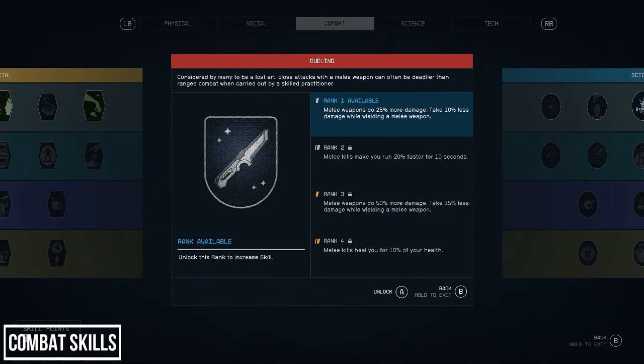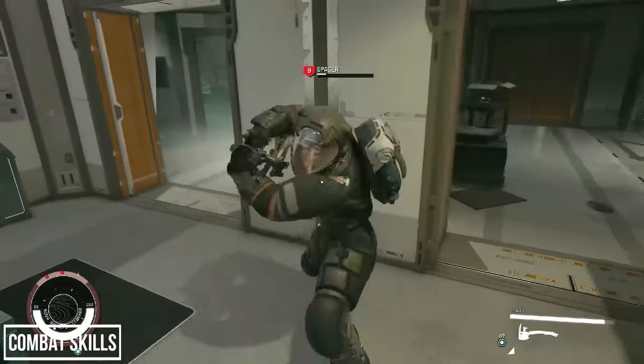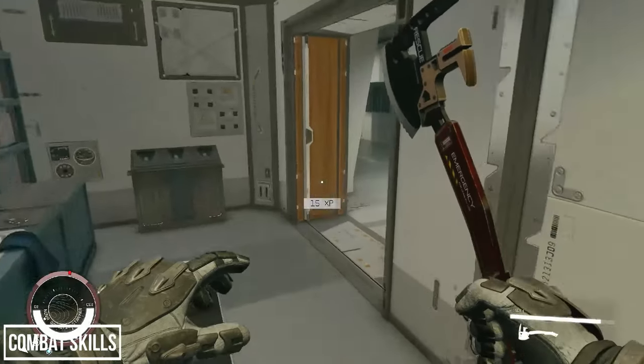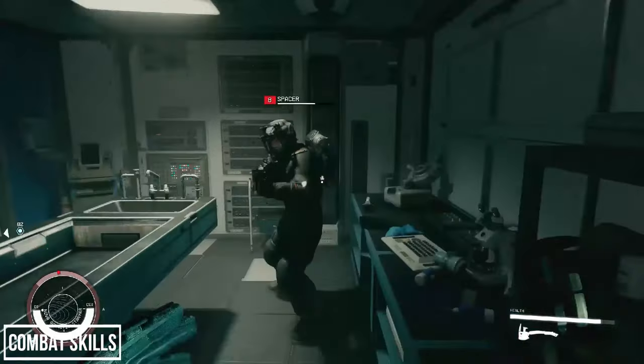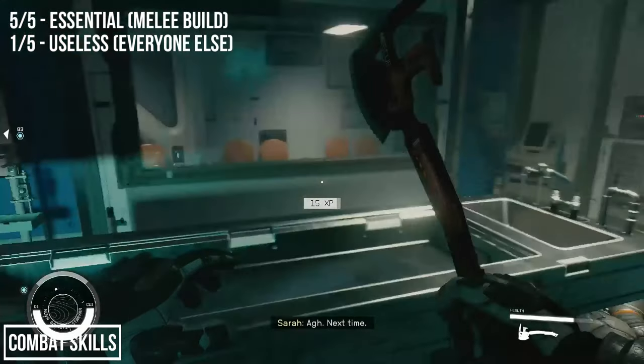Next is the Dueling perk — an absolute must-have for melee builds, and for other players its value just isn't there. At rank 1 your melee damage increases by 25% and you take 10% less damage from melee weapons. At rank 2 you run 20% faster after a melee kill, which feels like a nice perk for these builds. At rank 3 you do 50% more damage and receive 15% less, and at rank 4 each melee kill heals you for 10% of your health. You'll either want this perk or you won't.